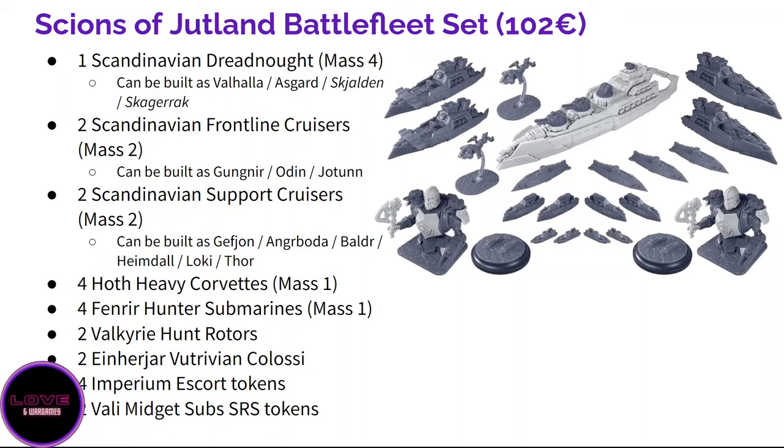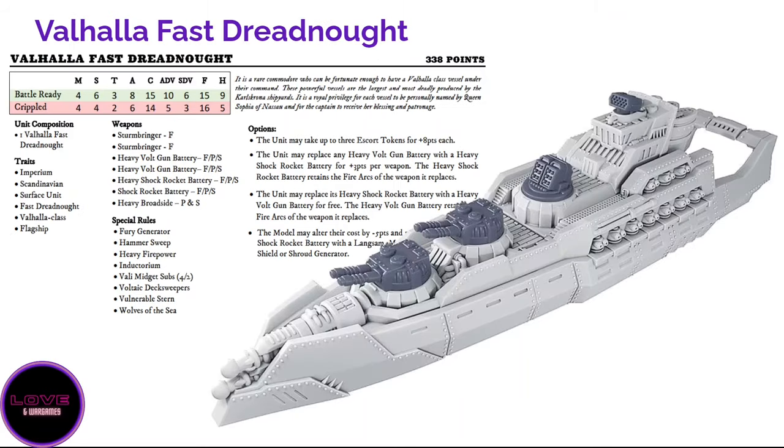The Valkyries can be attached to the Odin in a very cool way. You have four Fenrir hunter submarines — extremely efficient and cool-looking. Finally, and absolutely not least, you get two Einherjar Vitruvian Colossi — very powerful robots, probably the favorite robots of the entire game in terms of design and gameplay. They are expensive but tough and a real nuisance for your opponent. You also get four pyramid card tokens and submarine tokens that can be sent by the support cruisers or the Valhalla.